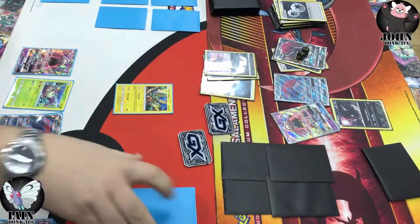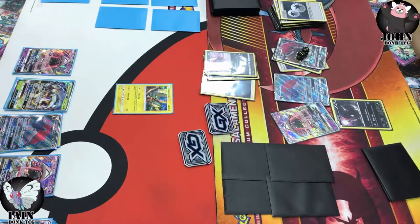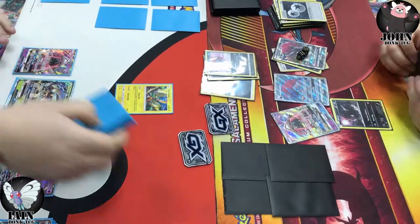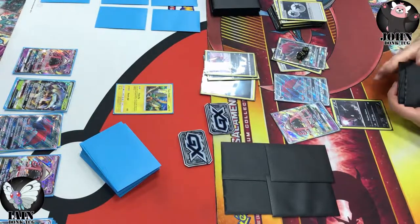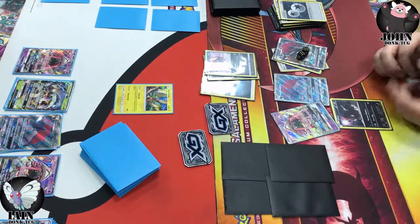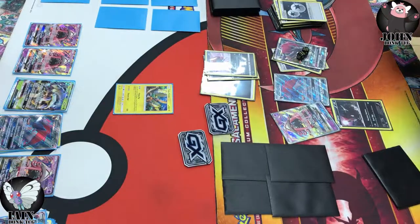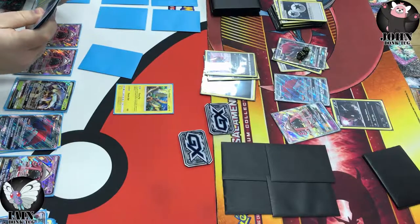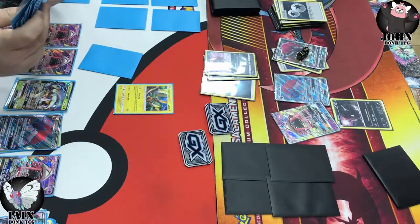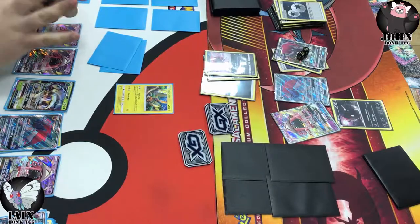I see Choice Band in your hand and there's the Evosoda — so here comes Golisopod. You need a Grass energy and that's it for the knockout. But Weavile's done his job — he's already taken a big knockout on a Zoroark, really stifled your draw support, taken away that Trade, taken away the attacker, taken away the DCE as well. It's not just the energy and the attack — the Trade ability is just so powerful. Here comes another Lele on the bench — third Lele. Probably pretty happy to do that at this point because you've already got so many abilities in play.